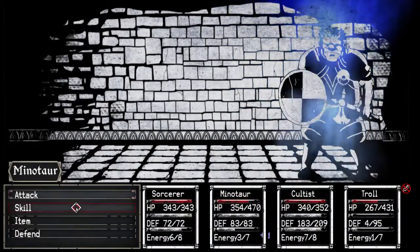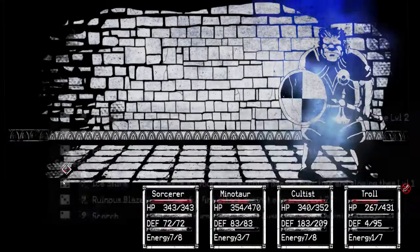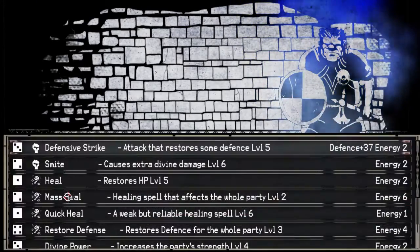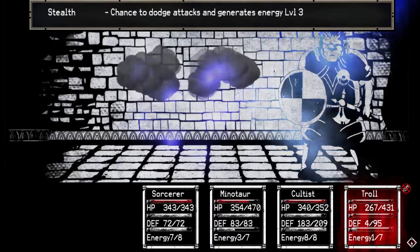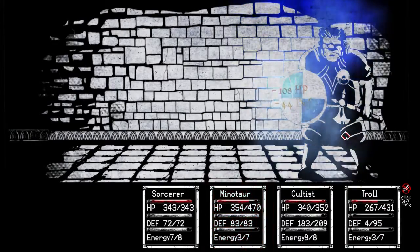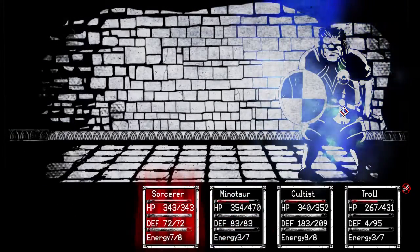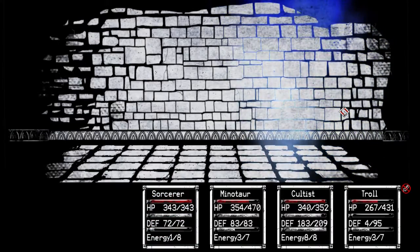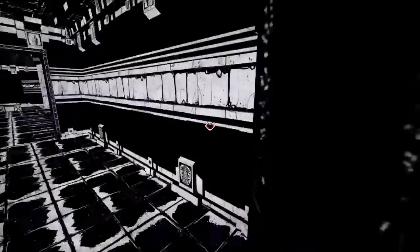Yay, stealth. Alright. Next turn the minotaur can do a real attack, and the sorcerer — what the hell, Abyssal Frost, hit him hard. And cultist, restore defense. The troll has no defense and that's not good. A little bit of stealth helps and this guy should be dead soon anyway. Good evade. Some Abyssal Frost — hit him for 200 maybe? 117. That's enough, that's all we needed. Anyway, some gems, some potions, which I still forget. I'm starting to think I may have been better off spending gems on improving my energy.